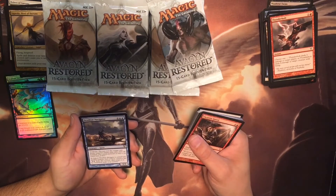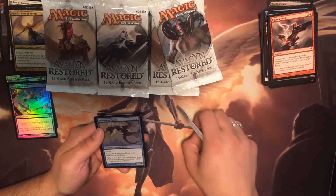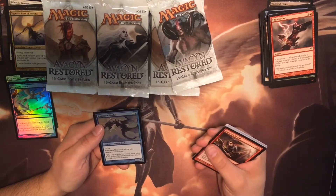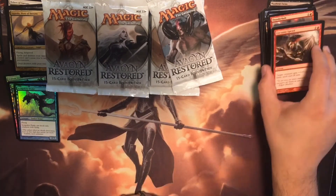We got Deadeye Navigator. Ooh, and I see shiny — the Scrapskin Drake. Flying. Scrapskin Drake can block only creatures with flying. But you know, it's shiny.